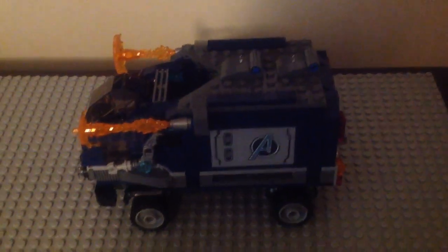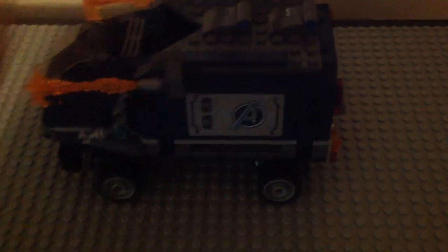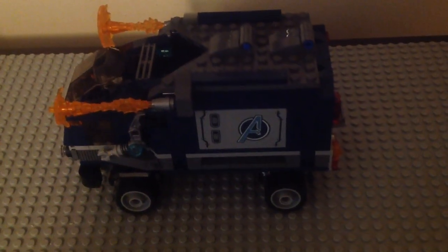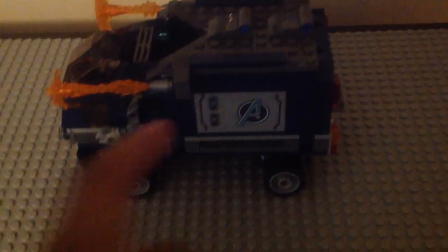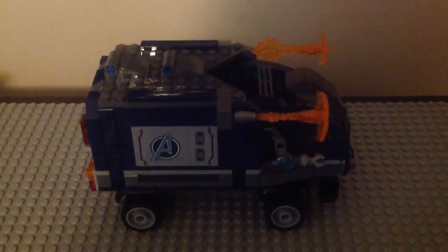Here we have the side of the truck — we have a robotic arm that you can move a little bit. The power burst pieces might get in the way of that. We also have an Avengers symbol sticker, not a printed one — the look of it is the same from the endgame lineup. I like those two sticker parts. The other side has the same sticker and same robotic arm.